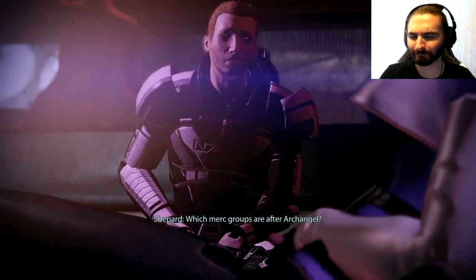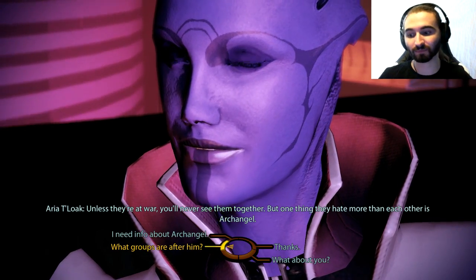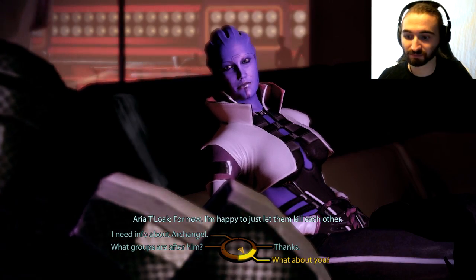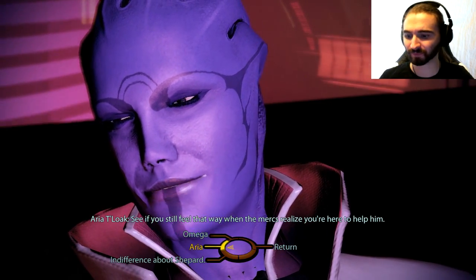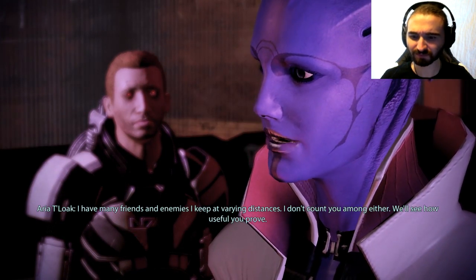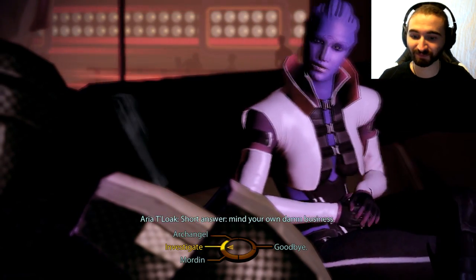Archangel — you and half of Omega. You want him dead too? No, I'm putting a team together — he's on my list. You're gonna make some enemies teaming up with Archangel, assuming you can get to him. He's in a bit of trouble right now. The local merc groups are recruiting anyone with a gun to help them take down Archangel — sounds like that might be our ticket in. They're using private rooms just over there for recruiting. Who's after him? Blue Suns, Eclipse, Blood Pack — they're Omega's major players. Unless they're at war, you'll never see them together, but one thing they hate more than each other is Archangel.